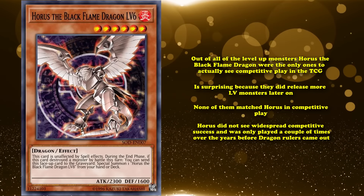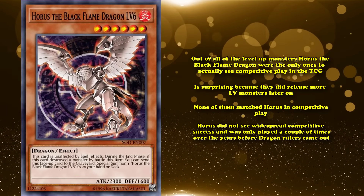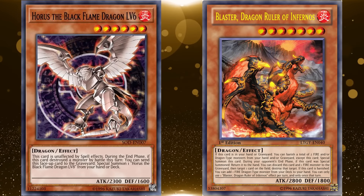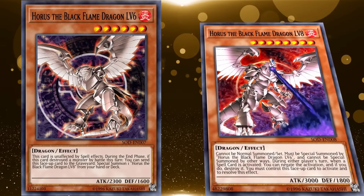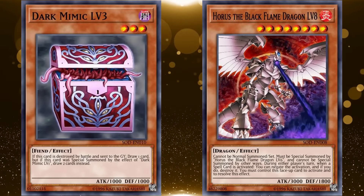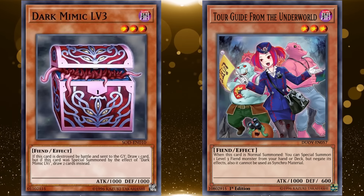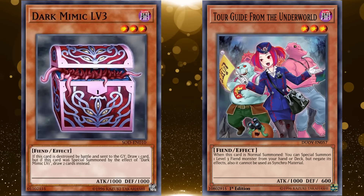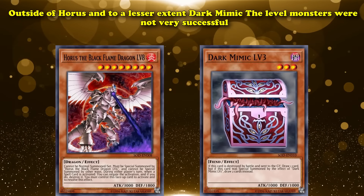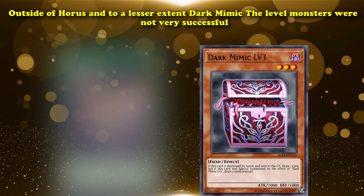Although Horus did not see widespread competitive success, it was only played a couple of times over the years before Dragon Rulers came out, where it was played a couple more times in some Dragon Ruler deck variants — specifically only in the side deck, because Blaster could search out the Level 6 and potentially allow going into Level 8 for a spell-negating monster. Dark Mimic Level 3 also saw some competitive play as a Tour Guide to the Underworld target, as well as a few times in some burn decks in 2007. Outside of Horus and, to a lesser extent, Dark Mimic, the level monsters were not very successful.